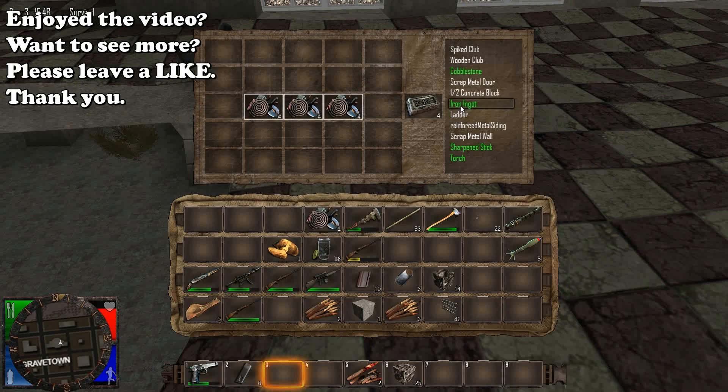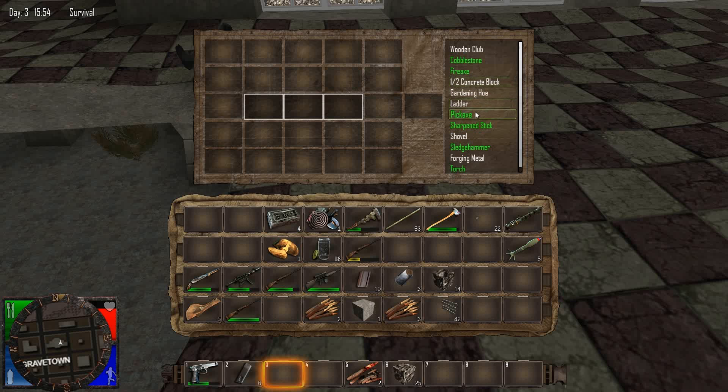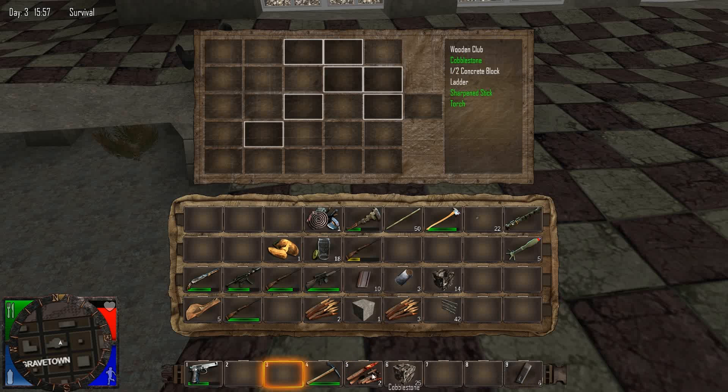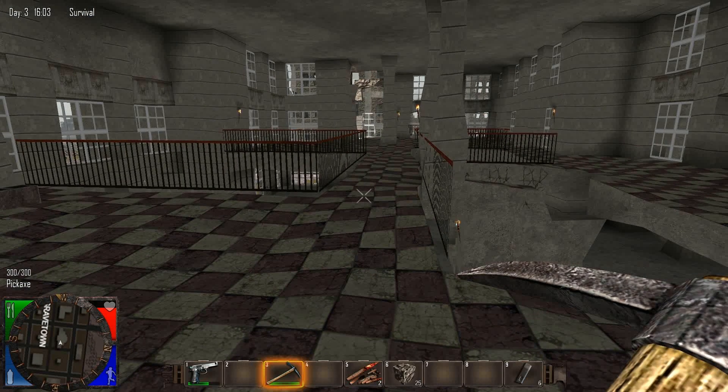All right, what did we get there? We got some iron ingots — there we go, enough for a pickaxe. Oh, there's my timer. Well guys, I apologize — this has been one fail of an episode. This game's really difficult now, so just bear with me. I'll get back into the swing of things and we'll deal with stuff as best I can. So that's gonna be it for part three — we'll see you next time for part four. Until then, take it easy.